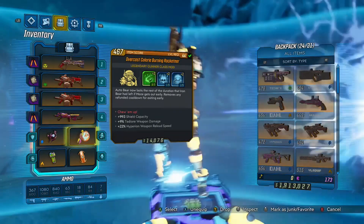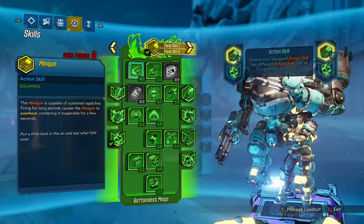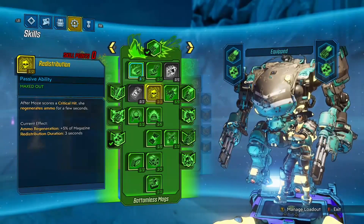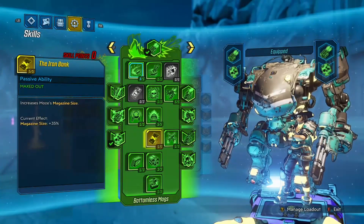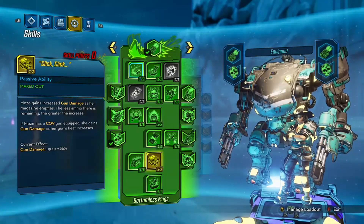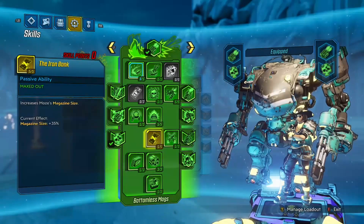Half of these weapons I got from just killing the endgame boss or doing Proving Grounds, so if you do enough of that you can get them. I'm still working on finding drops from certain enemies so I can upload guides on where to get these things, but as of right now I don't have that info yet — I will soon.